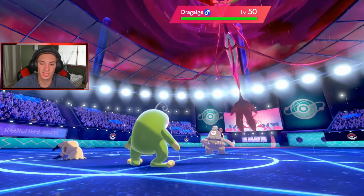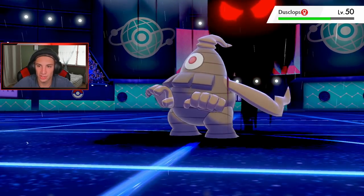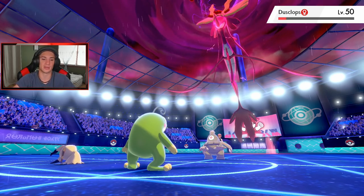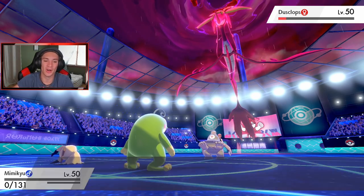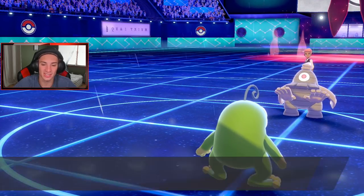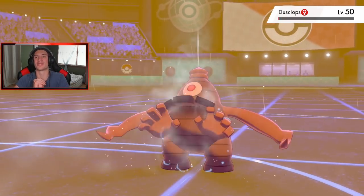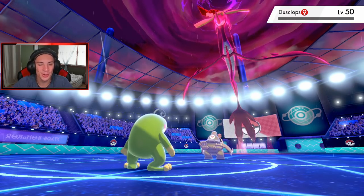Shadow Sneak comes out — get him out of here! How much damage are we doing? Oh my god, Dusknoir is dead! Dusknoir is dead — we're sitting so well. Let's go — Politoed connected and we take out Dusknoir. We're sitting so good.